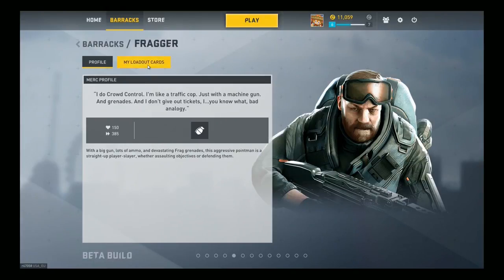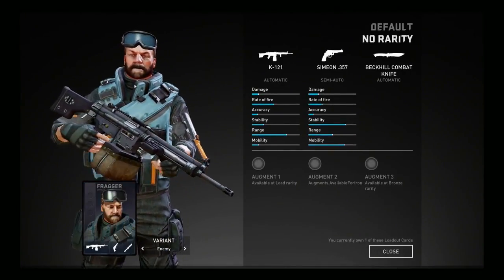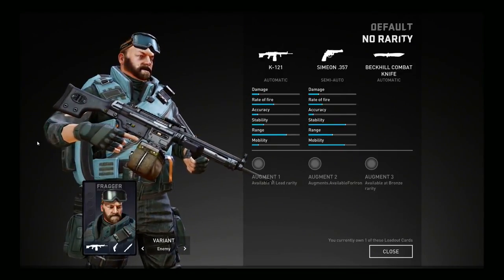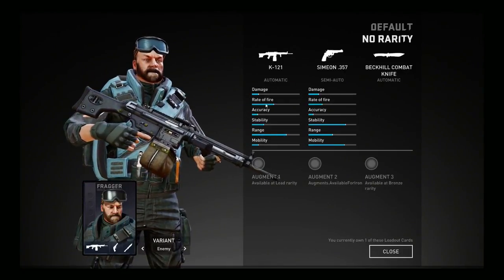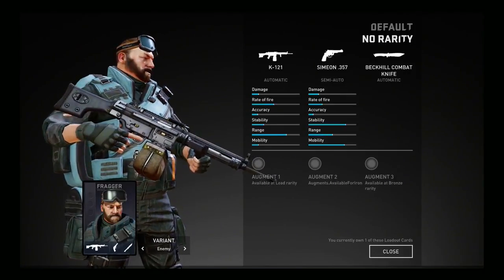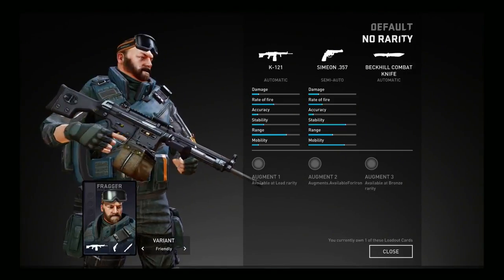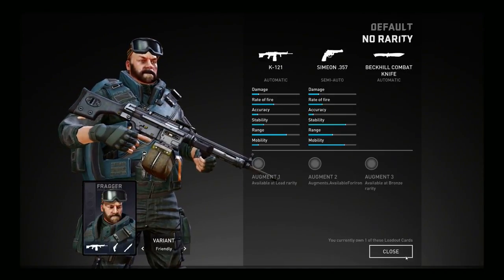Going into his loadout, he starts with a K121 heavy machine gun which does a decent amount of damage, good range, and a decent rate of fire. He also has a Simeon 357 Revolver, a really high damage-dealing pistol that can get you out of situations if you run out of ammo in your K121. The main emphasis with Fragger is using those Frag Grenades — keep replenishing and using them combined with your K121 and you're going to be tearing teams apart.